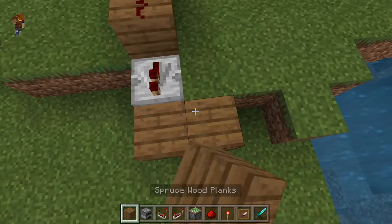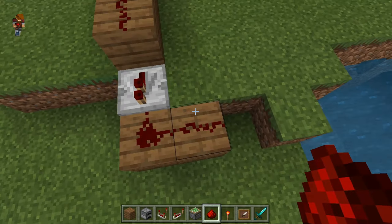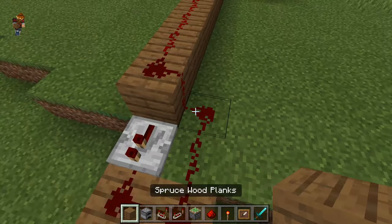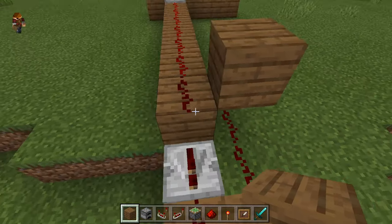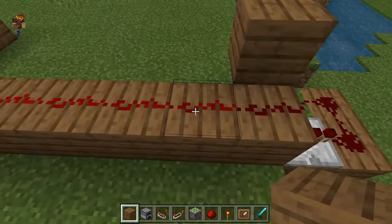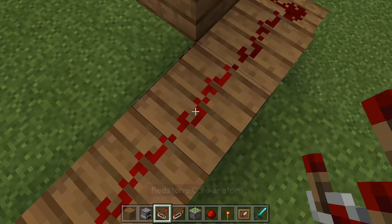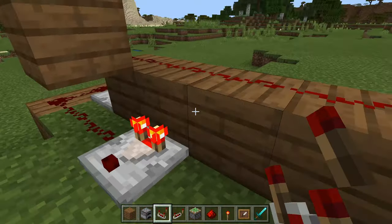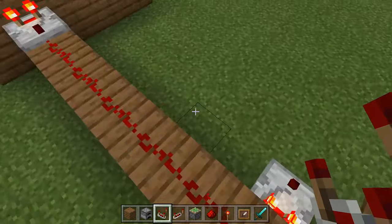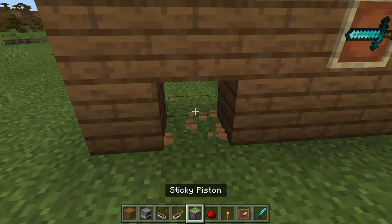Build the redstone out to this point and place a block of your choice so that the redstone doesn't connect — because as you can see it connects, but we don't want that. Where this section is active, place a redstone comparator just like that.